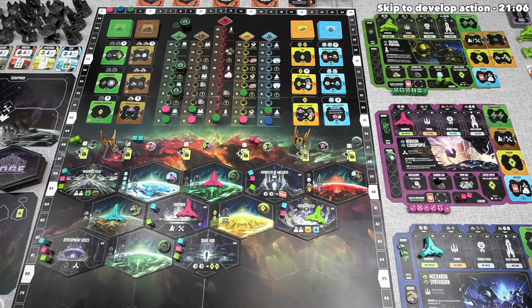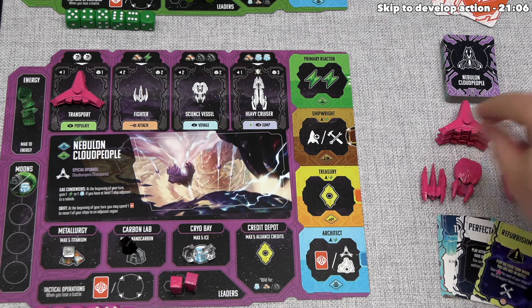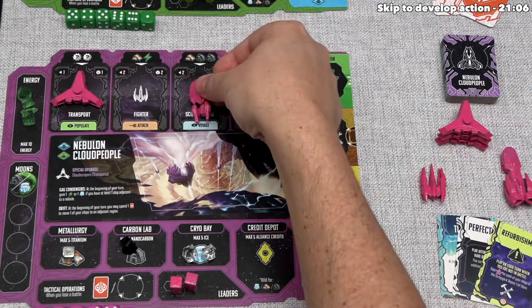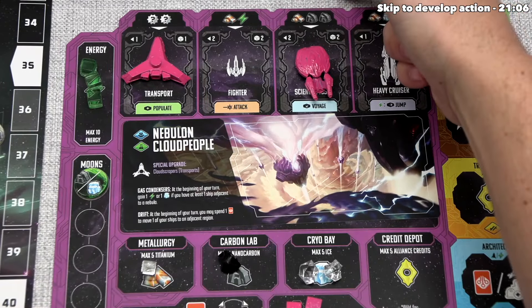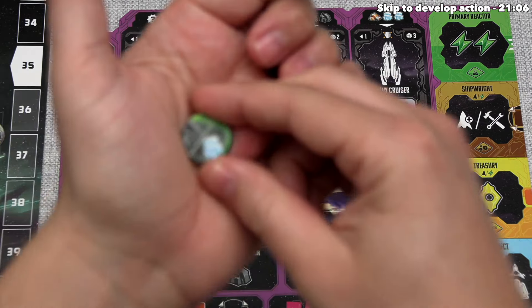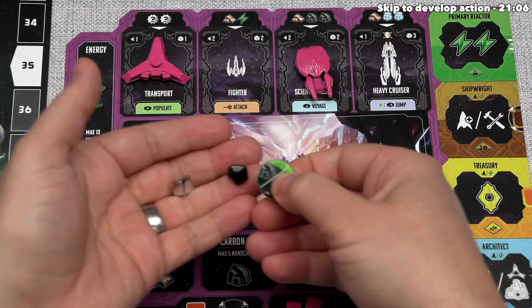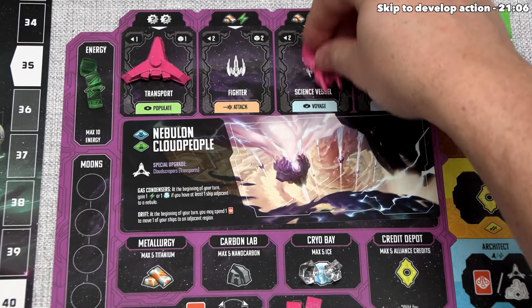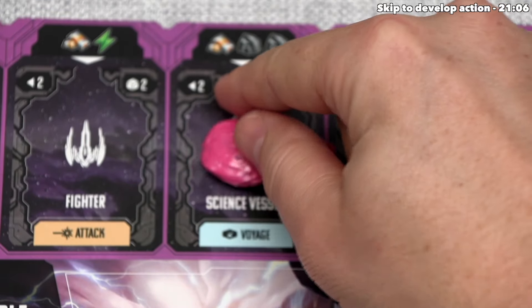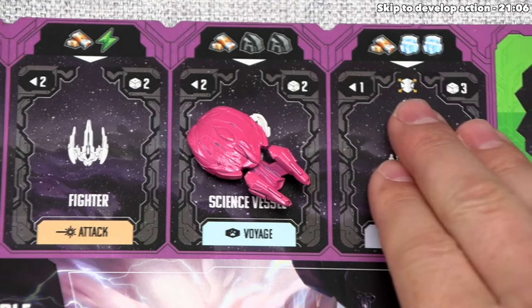In order to construct a ship, it has to be available off to the side. We have three transports, one fighter, one science vessel, and one heavy cruiser we can construct, and we have to spend the indicated resources. Let's construct our science vessel — that costs two nanocarbon and one titanium. We have the titanium and one nanocarbon, and we can gain the other by abandoning this moon token, which gives one ice or one nanocarbon. Just like that, we now have a science vessel. It has the voyage effect so we can send it into nebulas, a range of two for more flexibility, and it rolls two dice in combat instead of one.